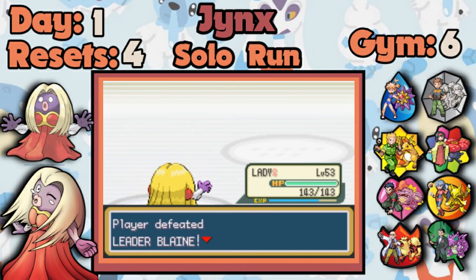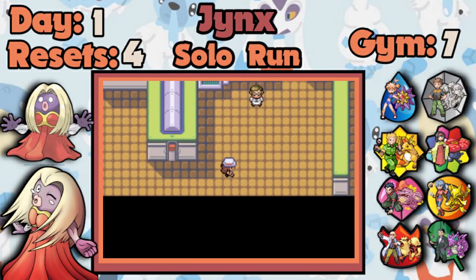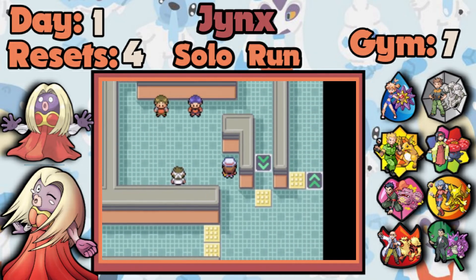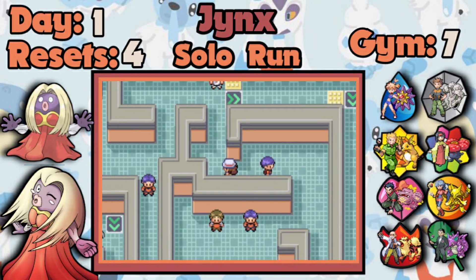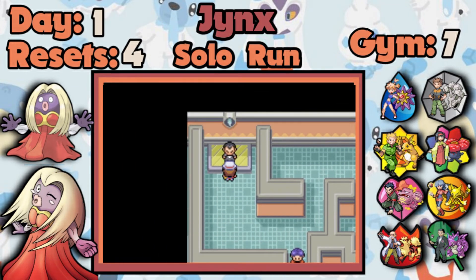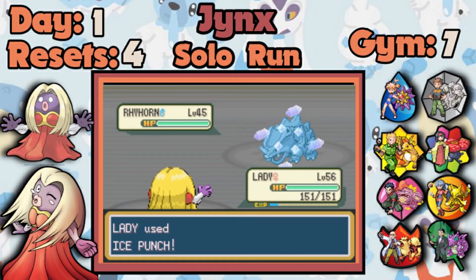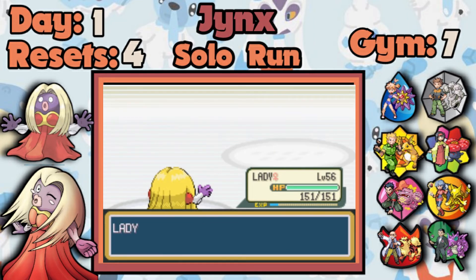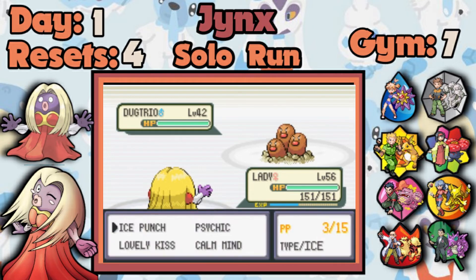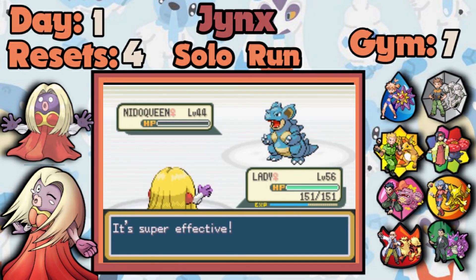Yes, it is — bye bye, Volcano Badge obtained! If Calm Mind is this good, what would Bulk Up be like? I've used Calm Mind sometimes but have never used Bulk Up. I feel it lacks compared to other physical setup moves like Dragon Dance or Swords Dance. I should try a Pokemon that uses Bulk Up as a boosting move and see if it can race through the game as well as Jynx. This fight is a non-issue — I have Ice type over-leveled against it with good coverage for the Needles, so just bam bam, thank you ma'am.